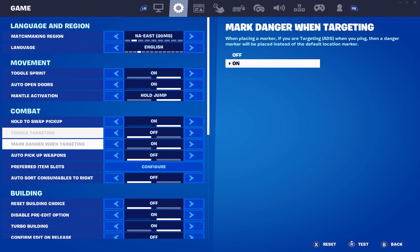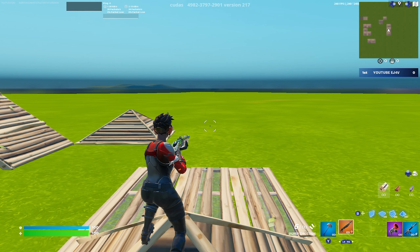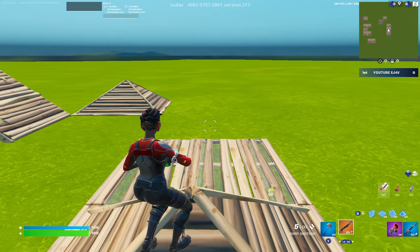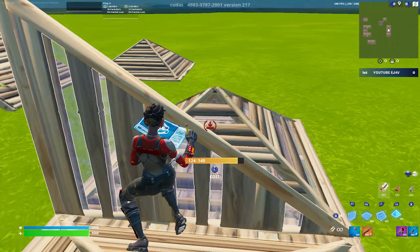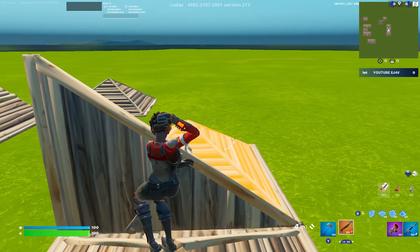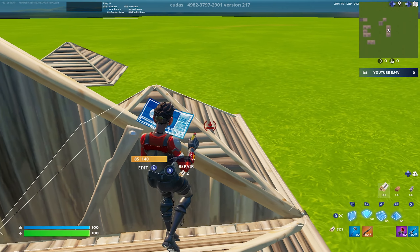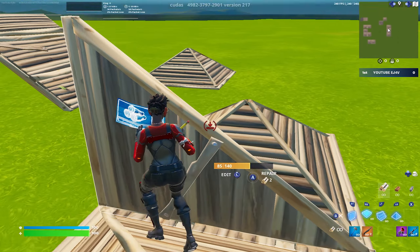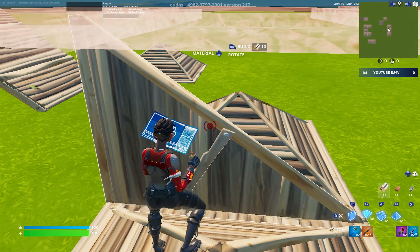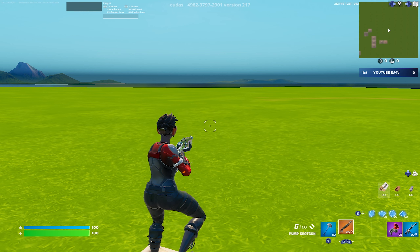Let me turn that back on now. Reset building choice on, apply. I turned the setting back off just to show you one more example on why you should have this setting on and not off. Let's say there's someone in front of me — wall, cone, shoot, reset. I'm not going to be able to reset because I have my cone out. It says floor because my reset is R1. But if I never clicked R1, I'd still have my cone out and wouldn't be able to reset smoothly. By the time I realize and click R2 to reset, I'm going to get shot. Now I have the setting back on.